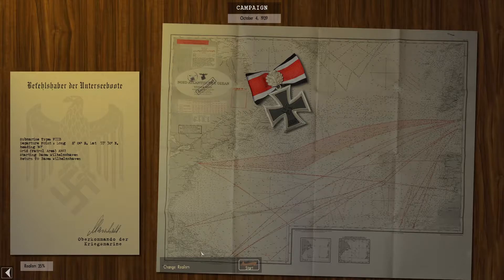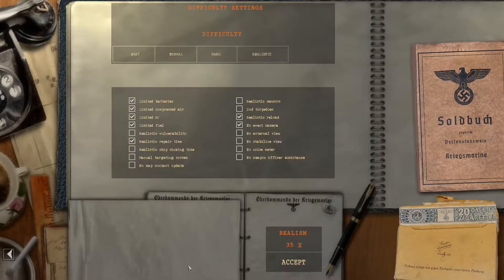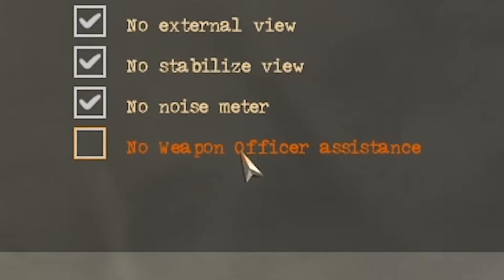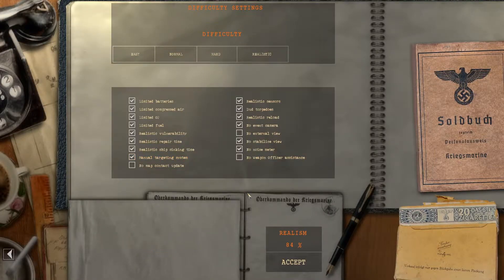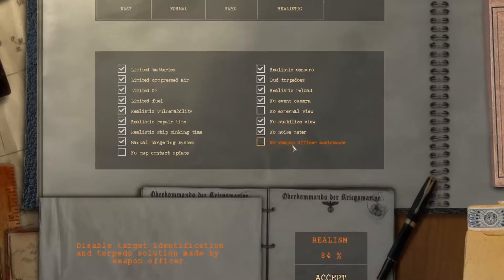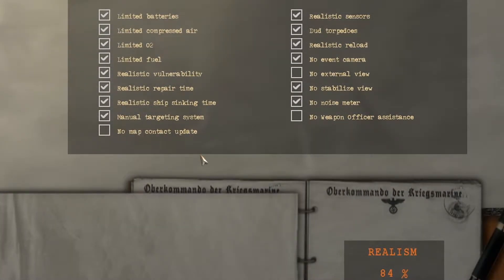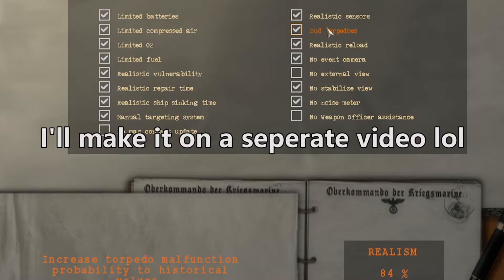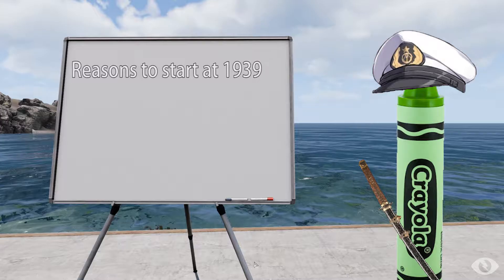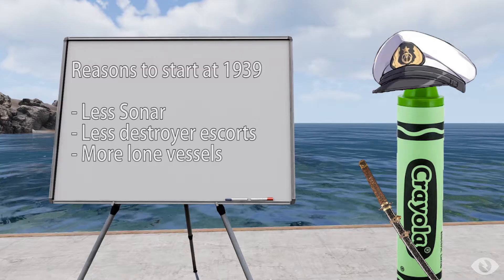Before going to your first sortie, there are a lot of realism options to choose from. Don't like big computations? Remove manual targeting. Don't want to manually identify ships? There's an option for that too. Think of it as a difficulty slider. I myself play at maximum difficulty because I like the pain. At the end of the review, if anybody wants to play this game, I'll teach you how to manually target torpedoes. The game has a learning curve, which is why I suggested playing at an earlier starting date, because enemy convoys will be mentally challenged, and like a good German, it is your duty to remove these things from the ocean.